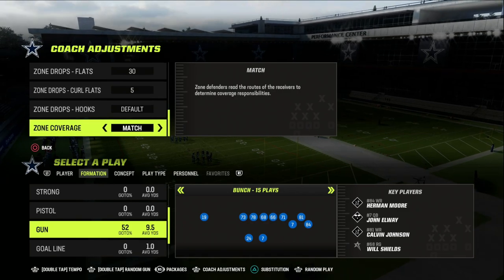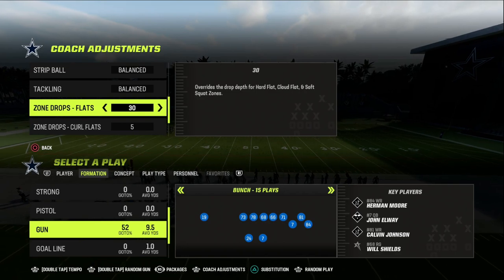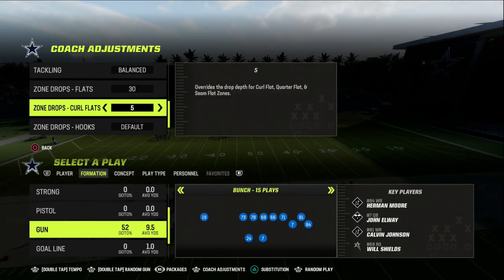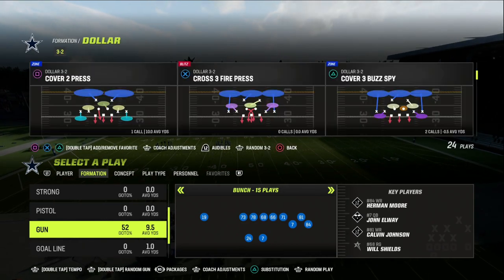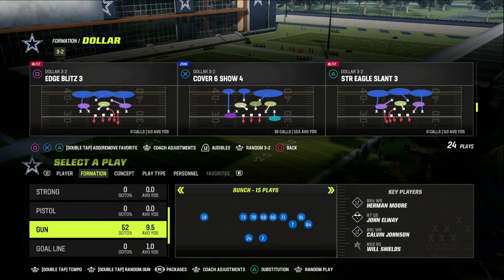What we're going to do in our coaching adjustments is really important. We're going to put our flats on 30. If you're going to put flats to 30, you might as well put your curl flats to 5 — but you don't have to do that. That is the foundation or the starting point for how we're going to set this defense up.